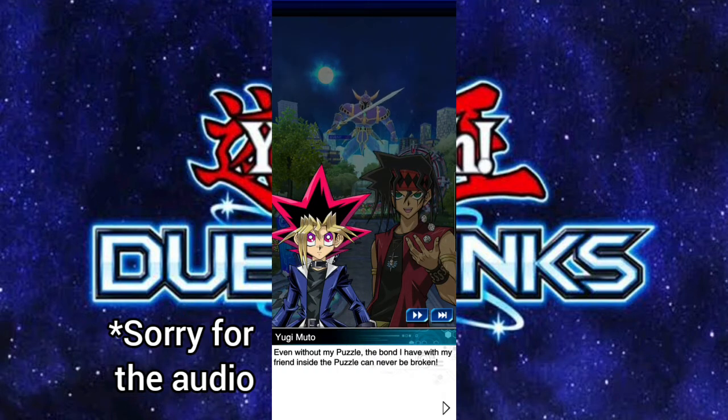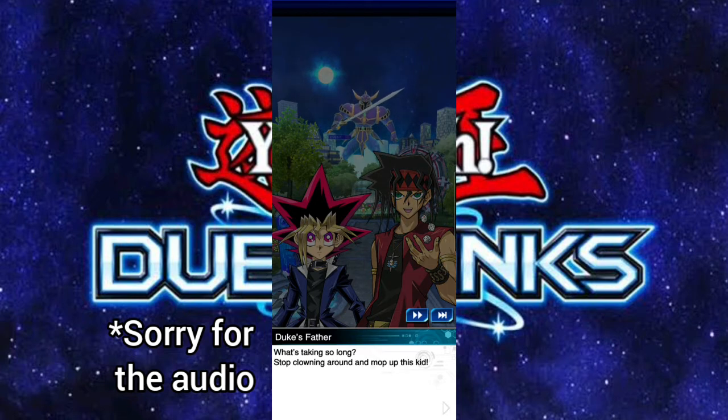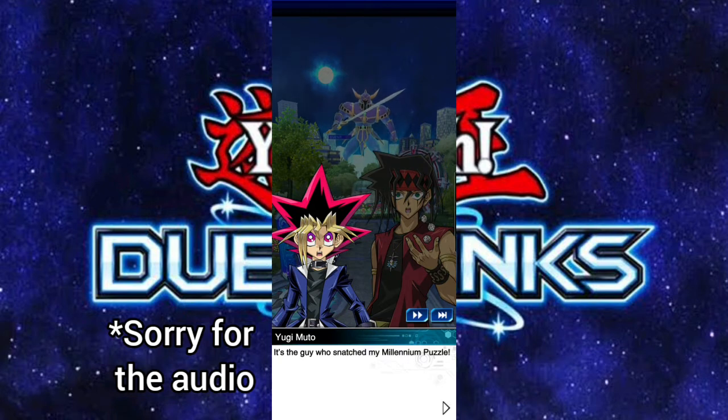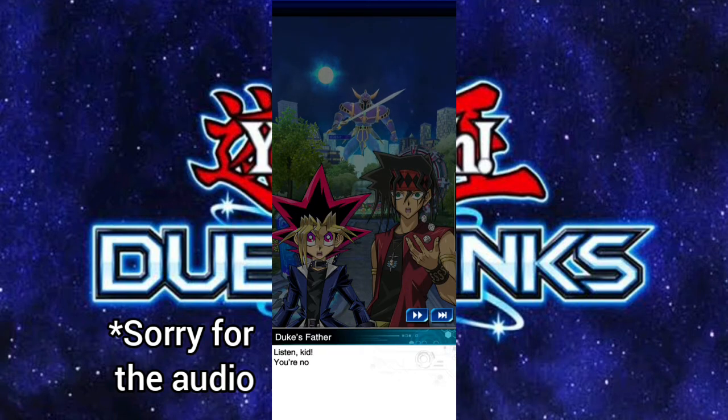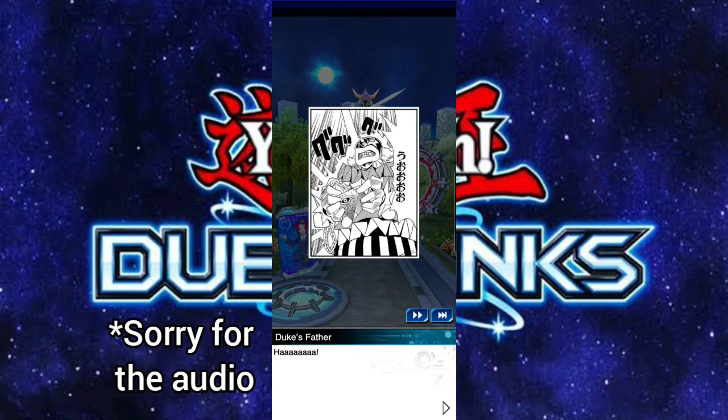Yugi replies: 'Even without my puzzle, the bond I have with my friend inside it can never be broken — we fought together through thick and thin and we'll keep fighting together, because I refuse to lose.' Then Duke's dad shows up telling Duke to stop clowning around — and Duke's dad is stealing from a kid, which is shameless. Duke says it's his fight and to let him handle it, but his dad says he'll help by hurting Yugi.